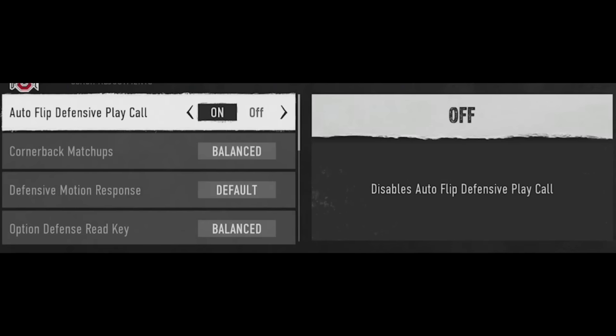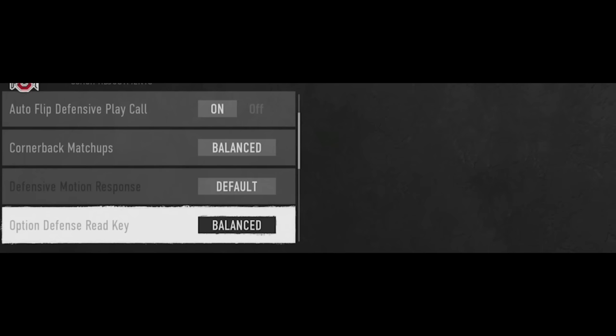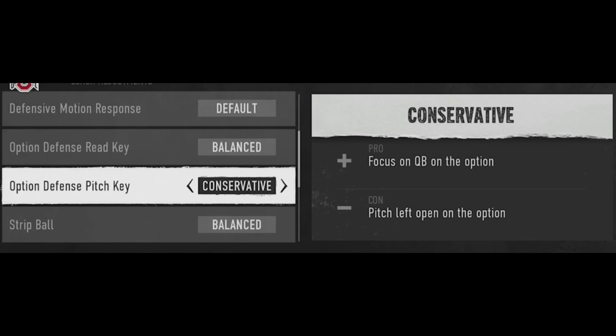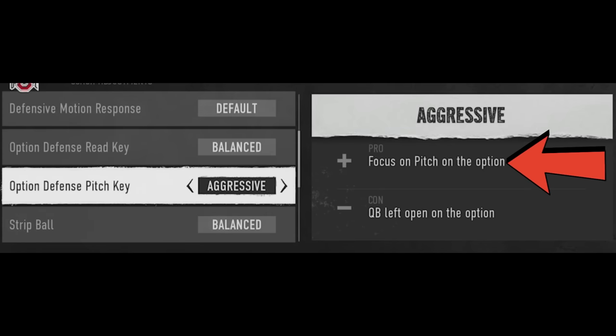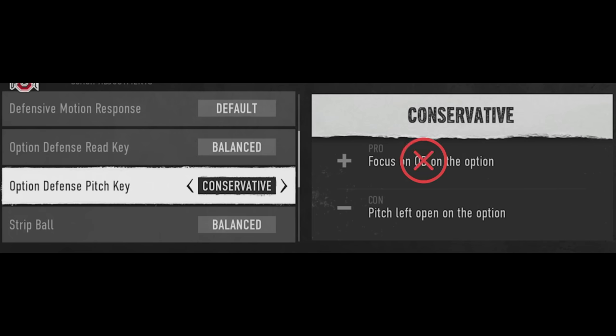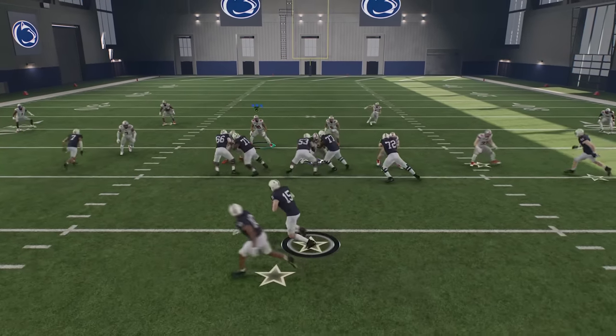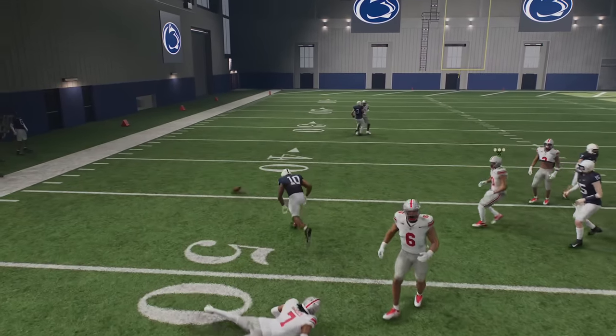Next, a very important coaching adjustment: the option defense pitch key, especially if your opponent runs a lot of read options or RPO plays. Set this to conservative, even though it doesn't look like that's the right choice. Setting conservative says it will focus on the QB, but it actually focuses on the pitch — and aggressive says focus on the pitch but actually focuses on the quarterback. So set it to conservative and on a speed option play, your defender will focus on the pitch instead of the quarterback.